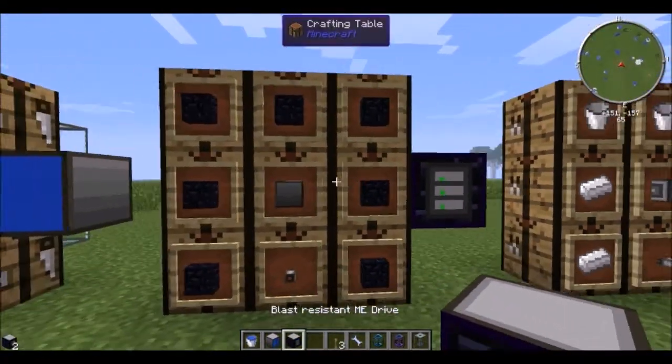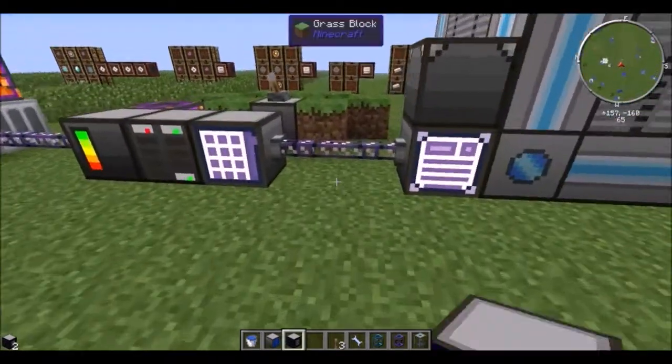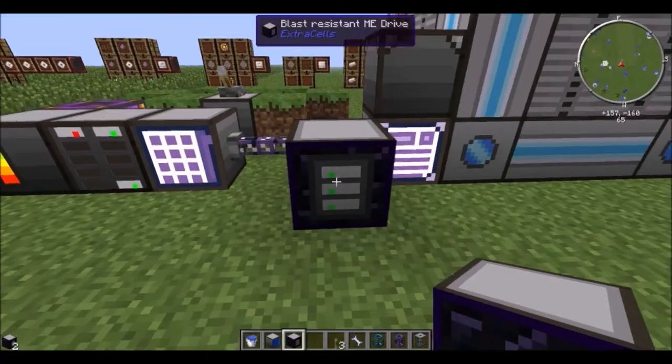You can also take a blast-resistant ME drive by using a cover cable, ME drive, and some obsidian. It'll only hold three cells. It won't have the cool GUI in the front, but it will be blast resistant.